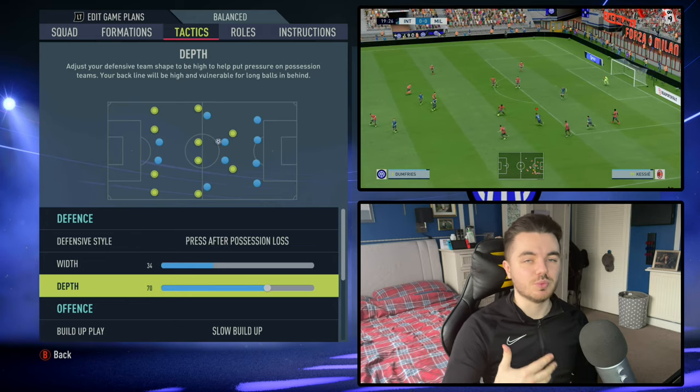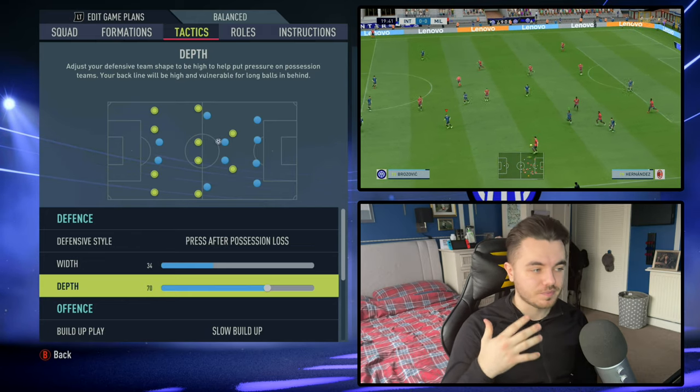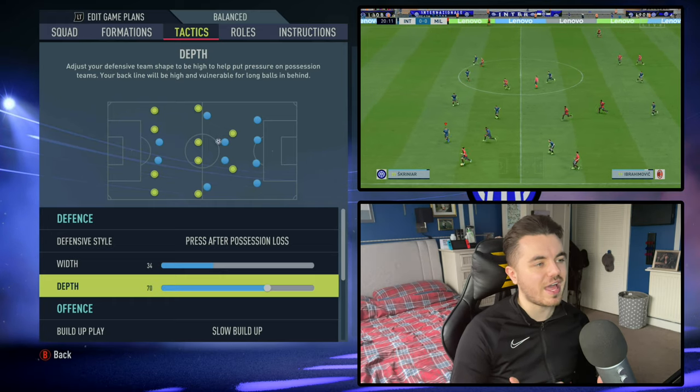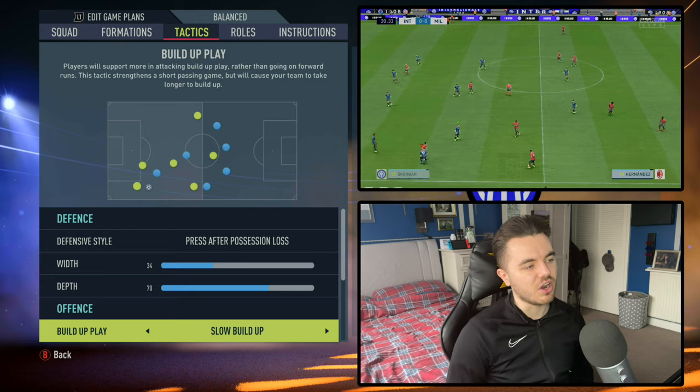The depth is up to 70 – that's the lowest it can be for a higher defensive line. If you go to 69 and below it goes more balanced. This gives you the emphasis on the counter pressing; they want to play on the front foot and be the aggressor. The centre backs also have a little bit of pace, which will help you employ this higher defensive line.